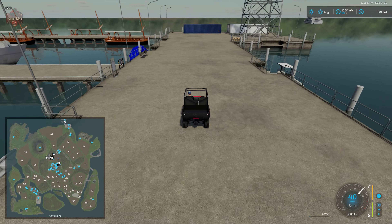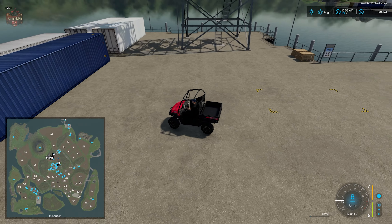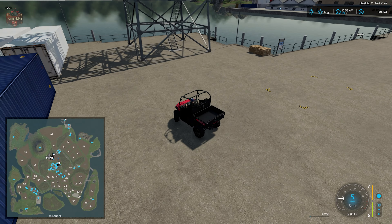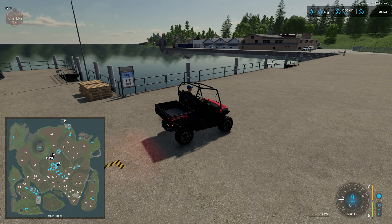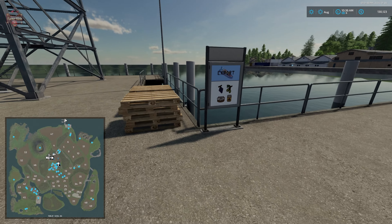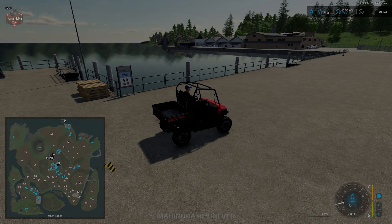There's the port, with a sell point. At all the various sell point areas we have really nice signs showing what is available for sale, including our stones. Making our way to the end of the dock, there's another sell point where we can export grapes, olives, cakes, and honey.